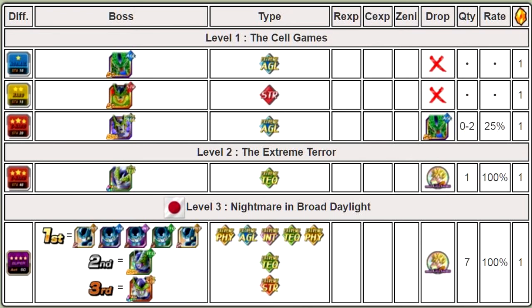Level 3, Nightmare in Broad Daylight — this one's a little bit tougher. The first round of Level 3, you go up against 5 Cell Juniors: 2 Physical, 1 Agility, 1 Intelligence, and 1 Technique. They aren't that powerful, but if you don't have a strong team, it's going to be a pain to get through that. If you have an AoE, that might be a little bit more helpful. LR Broly will definitely knock them all out — maybe not the Agility one right off the bat. If you have an Extreme team, that's good.